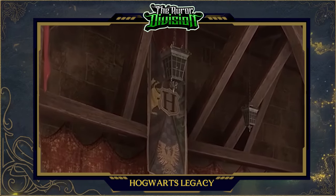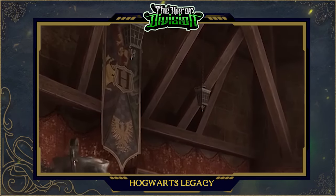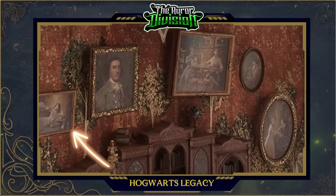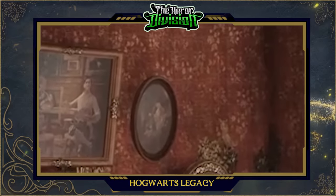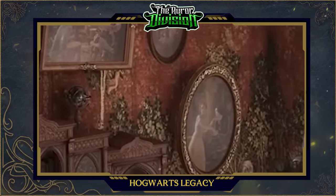Another detail that caught my attention was that the only common room that has a banner with all four houses is Gryffindor's. At the wall in the back, you can see some portraits: a woman lying down, a random man, a third showing some people chatting, and on the fourth one you can see a witch patting a Niffler — a portrait that can be found in every other common room. The fifth portrait shows more people chatting.